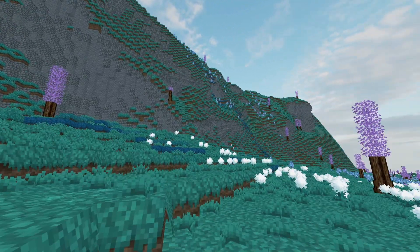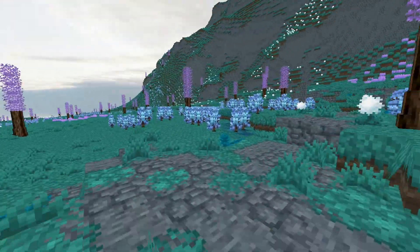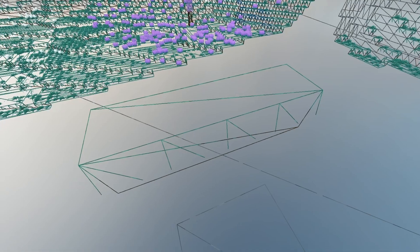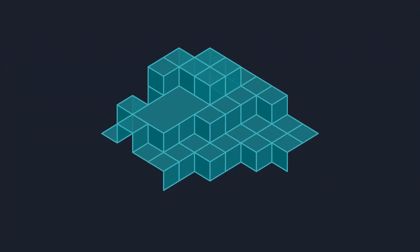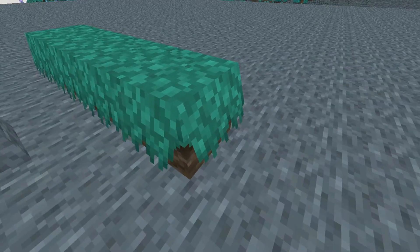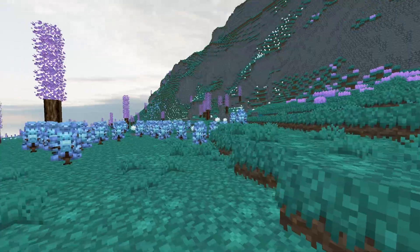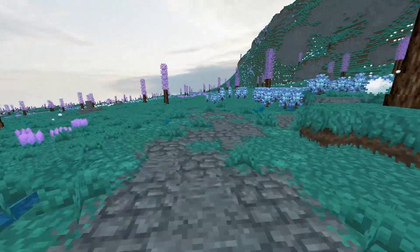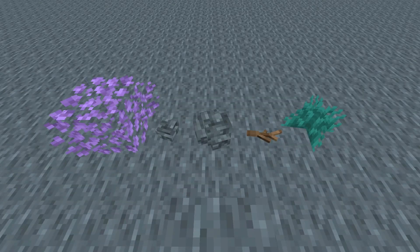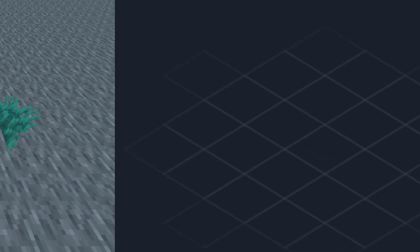So far we've only discussed blocks that render as cubes, but in Zefa blocks can be represented by any model. A block doesn't have to be a cube to benefit from greedy meshing — even if some faces can't be spread across multiple blocks, any face that can still benefits. For example, grass blocks have extra faces making them non-cubic, but their top faces can still be greedy meshed. Still, some blocks — twigs, foliage, pebbles, and other environmental details not shaped like blocks at all — can't benefit from this technique as they have no geometry that could be merged into larger faces. To improve performance for those, we have to look at other strategies.